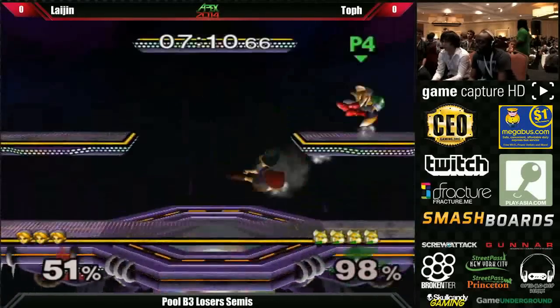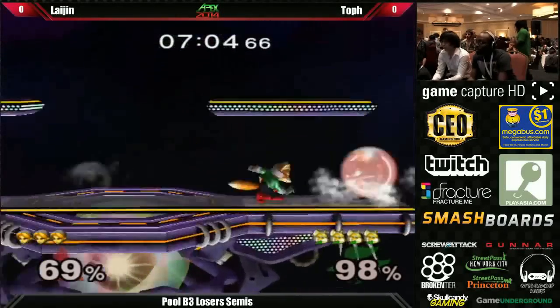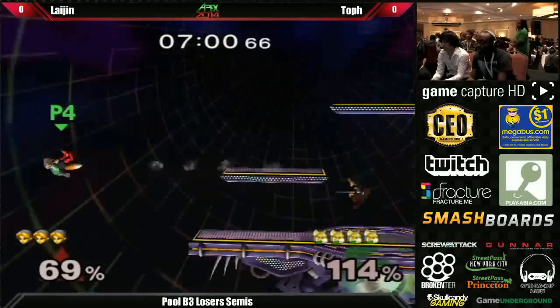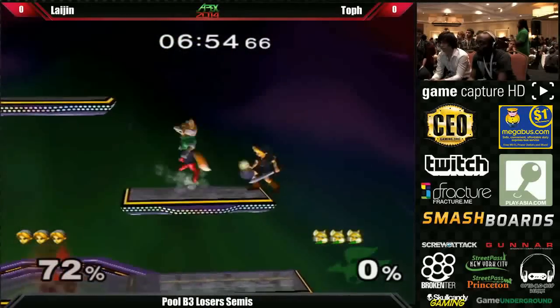With Young Link, you can wait until they come up over the ledge, because a lot of Links and Young Links like to come up over the edge — they've got that hitbox coming out in front of them and it gives them a measure of safety. But you just wait for the ending lag and then come down with the back air with Fox, and that usually ends it. It's really not that hard to pull off.